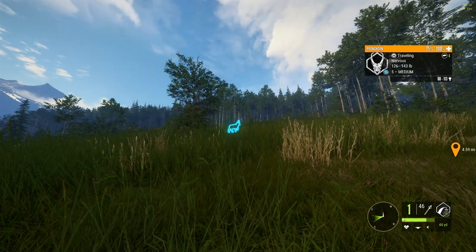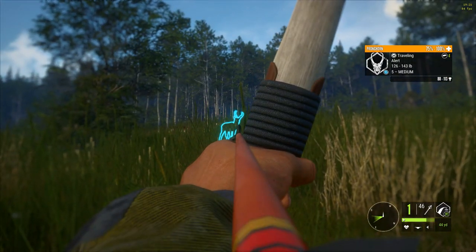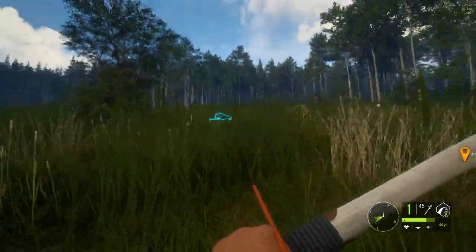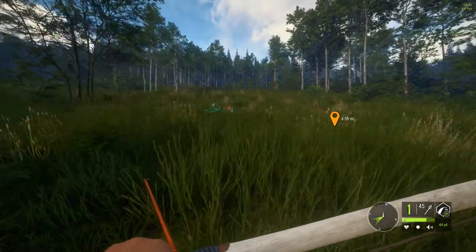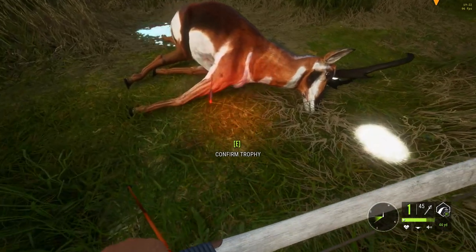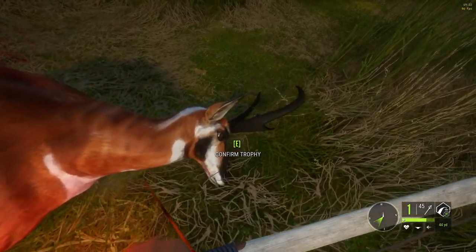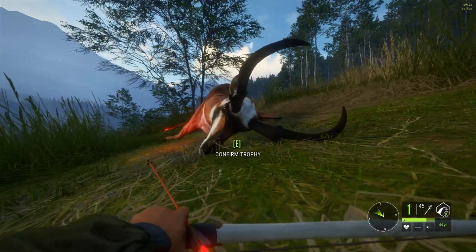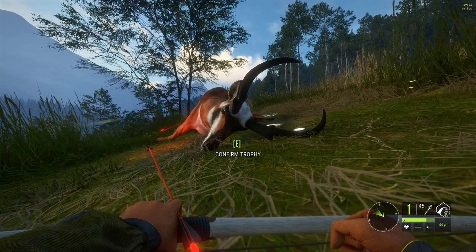I'm gonna make this happen right now before he spooks again because apparently everything's gonna spook around me. Dropped him right there! Yeah buddy, we got him. He's looking good — he's one of the variations with a darker coat, it's cool that they've added a few different ones. I was hoping to get a bigger version of the darker one, so it works out. I'm very confident this guy's gonna be a diamond — those horns wouldn't lie.